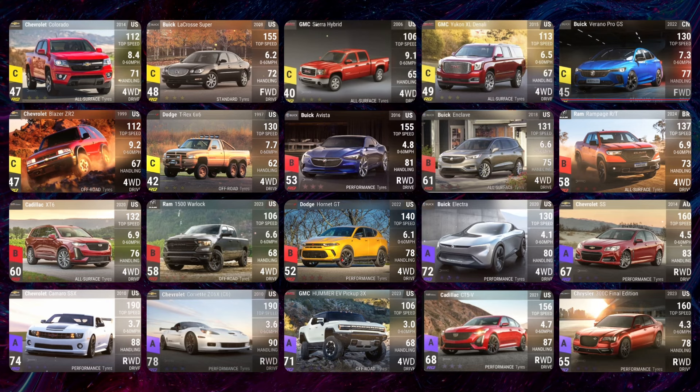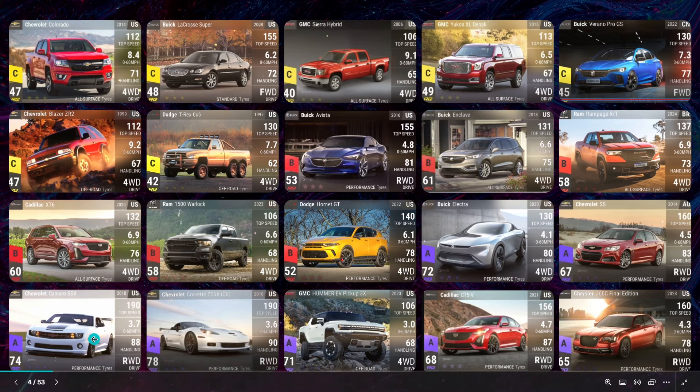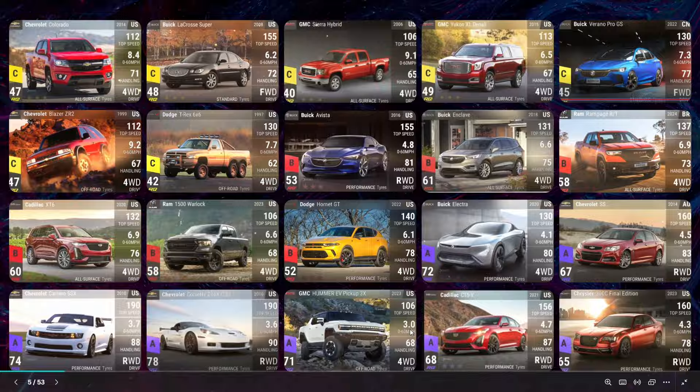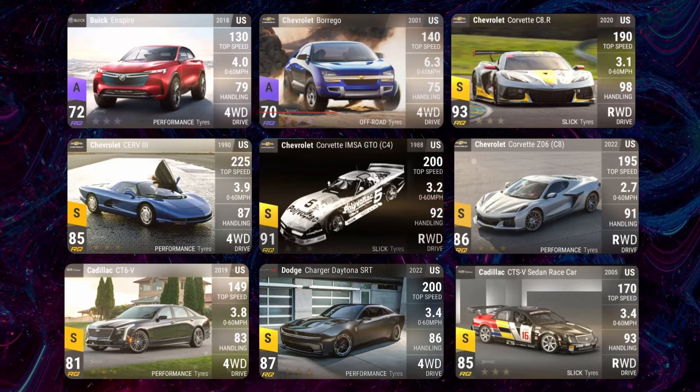Moving to the Epics, the two main gems are the Camaro SSX and the Corvette Z06, with emphasis on the Corvette. The GMC Hummer looks great and the Cadillac CT5V is a good-looking one. Among the Legendaries we have the Buick Inspire, the Chevrolet Borrego, and the Chevrolet Corvette C8R — Wyatt is going to be salivating. I really wish Wyatt had cards to showcase since his whole channel is called Corvette Lover of Drives, but he wasn't selected by Hutch.